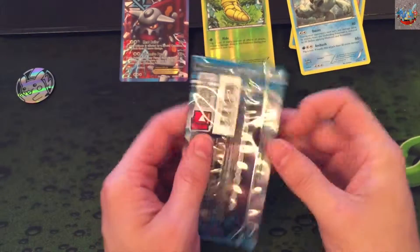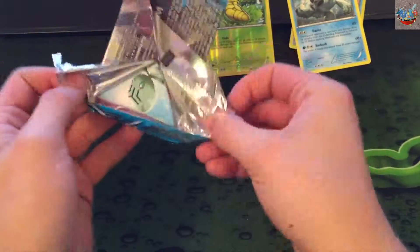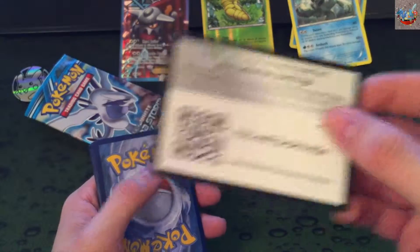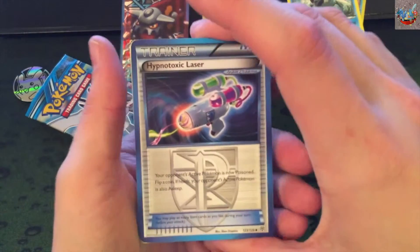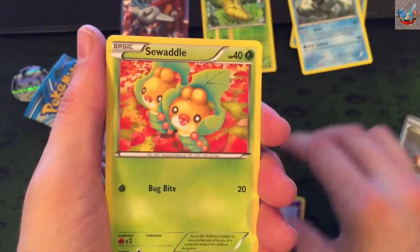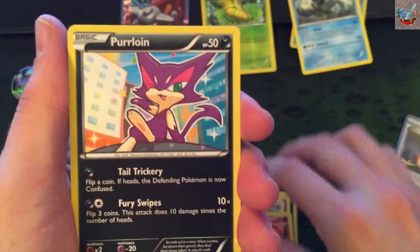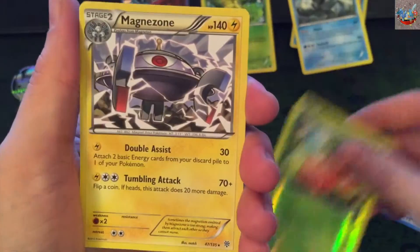Plasma Storm. Let's get that secret rare Charizard. Code card. Hypnotoxic Laser, Plank, Monferno, Elekid, Swaddle, Doduo, Pansear, Purrloin. Reverse Cherubi, and our rare is... Magnezone regular rare.